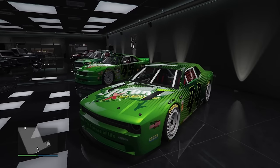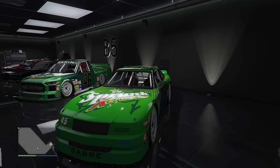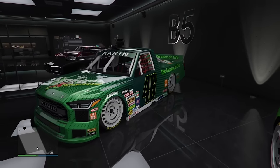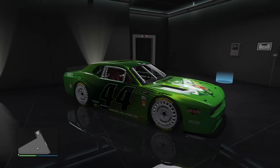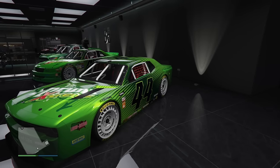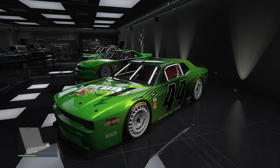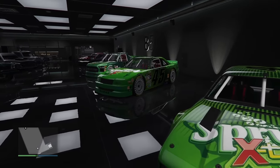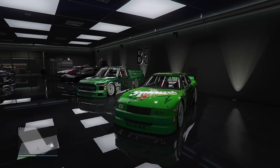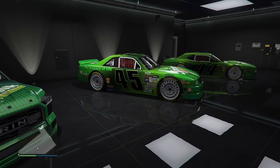The Hot Ring Hellfire is the most recent Hot Ring car. The Evron is the second most recent, and the Hot Ring Saber is the oldest. The Hot Ring Saber is number 45, the Hot Ring Evron is number 46, and the Hot Ring Hellfire is number 44 — but it is the most recent to release. So shouldn't it have been number 47? Why would it have a previous number if it's the newest car? Let me know what you think.